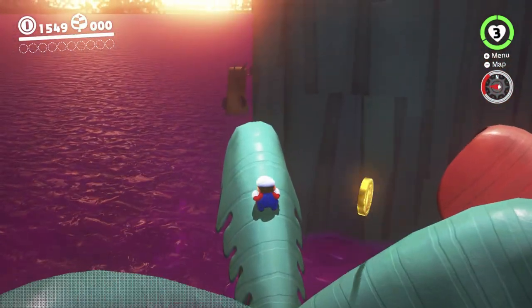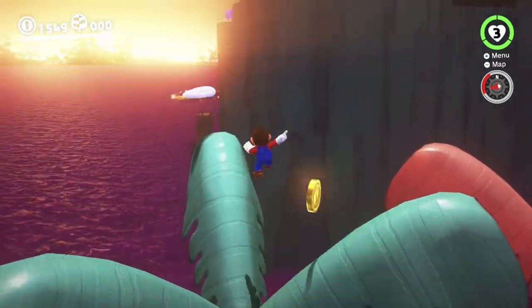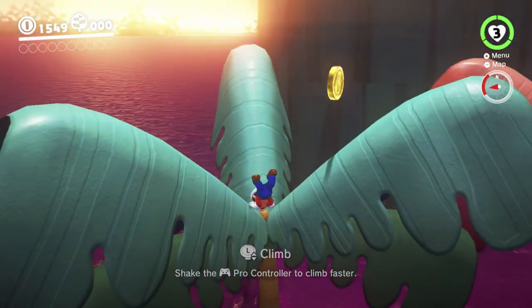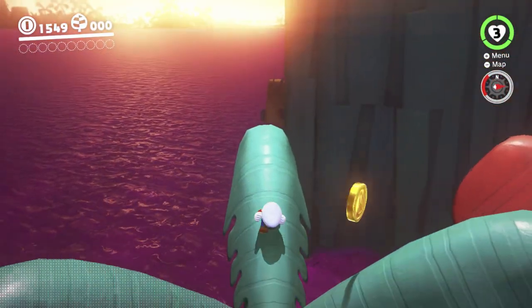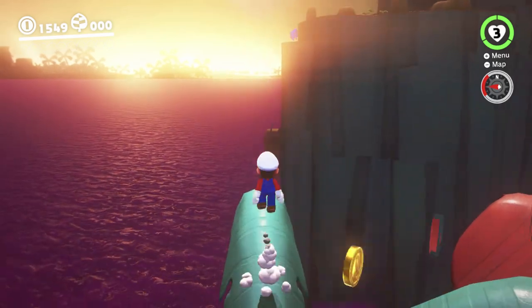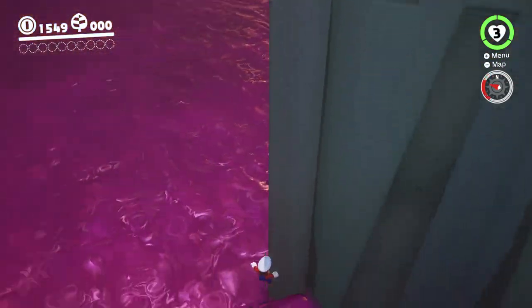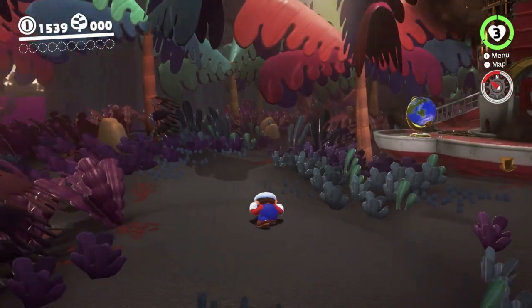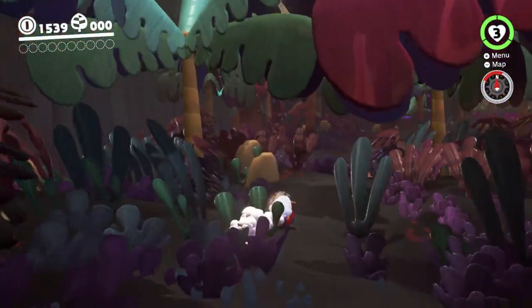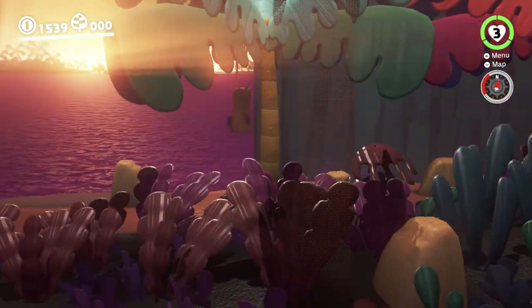Once we do manage to pull this off, we'll be able to use checkpoint warps and stuff to get back up there more easily, so there's not too much to worry about. I guess I'll spend a few minutes trying to do it this way first. I'm going to give this a few more tries and then I'm going to head over to the cage and do it that way, because that's going to be much, much easier — it's just proving tricky to pull off.